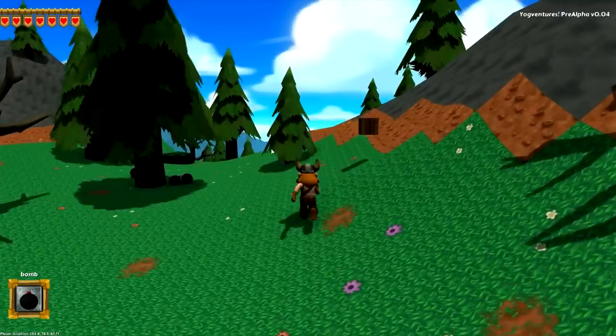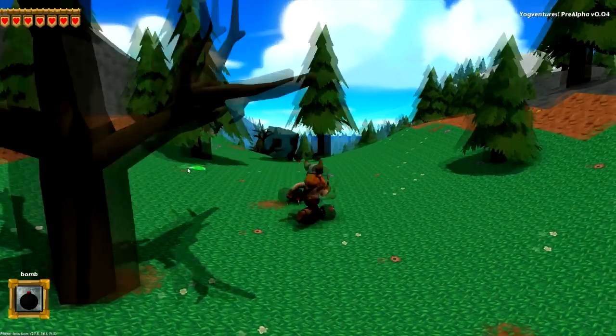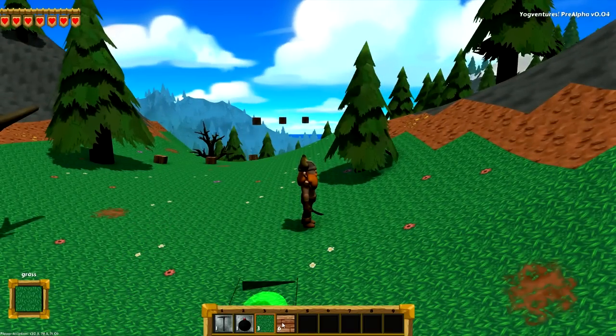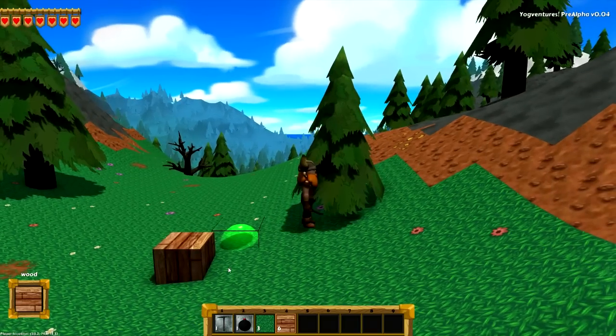The best thing to do is show you on here. There's some wood, I'll get some more. We're on almost creative, so it makes little odds really. Let's go into the inventory — we've got some wood there on slot four. As you can see, it's a circular kind of globe figure at the moment, which represents our square blocks.